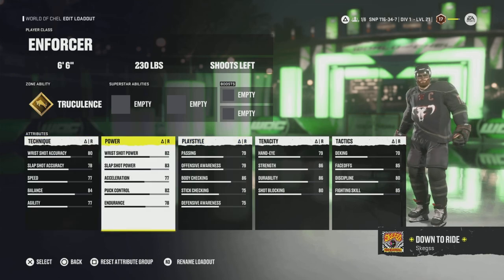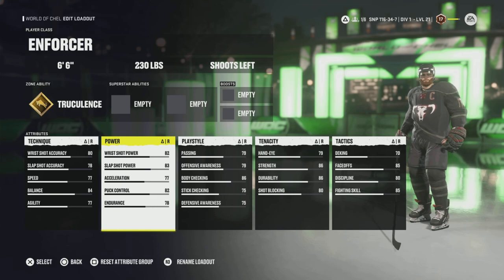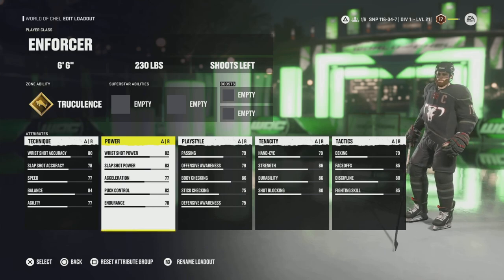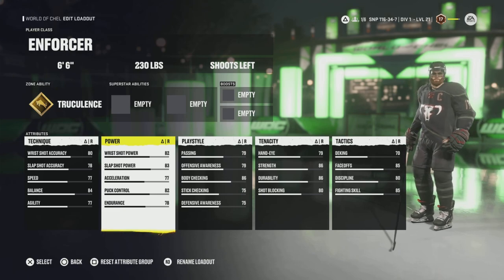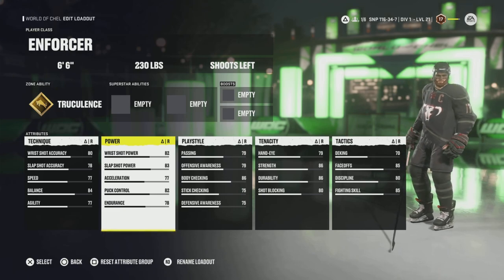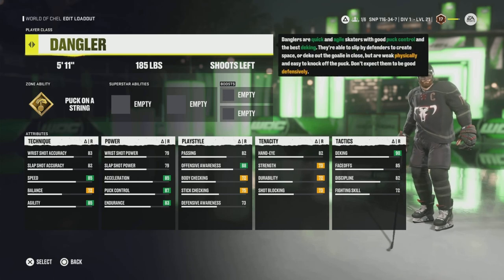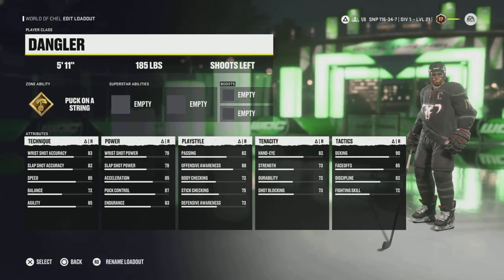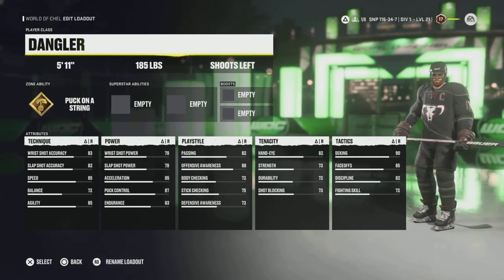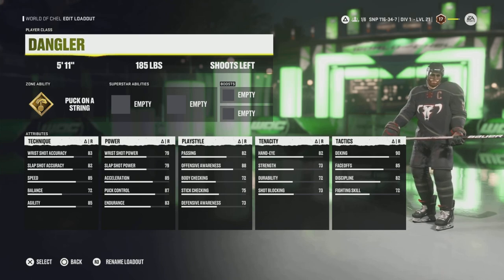You'll find with the Enforcer it's best suited for ones or threes Eliminator, where it's a little more arcadey, or you're just able to run people over without suffering in the big open ice. And then we are back at Dangler — that is the full loop. Hopefully you enjoyed the video. Remember to like and subscribe. Thanks.